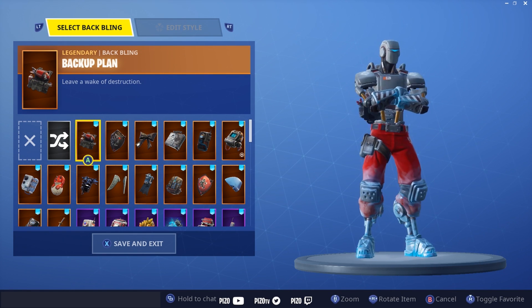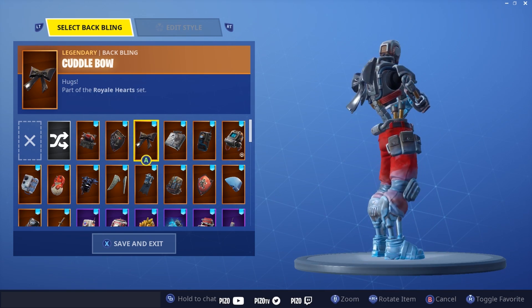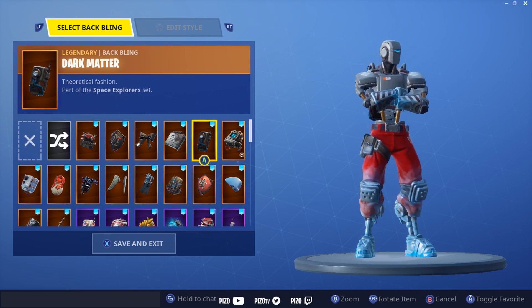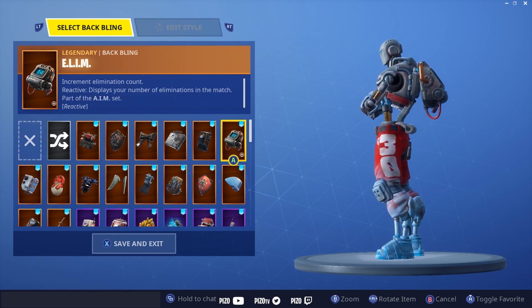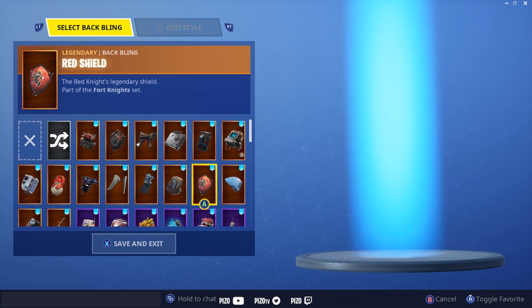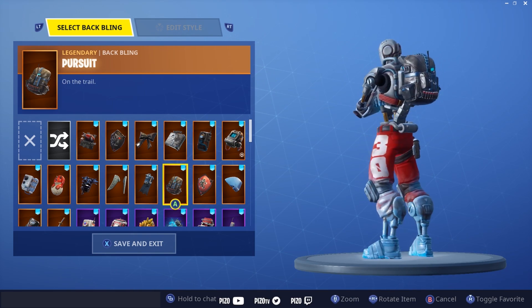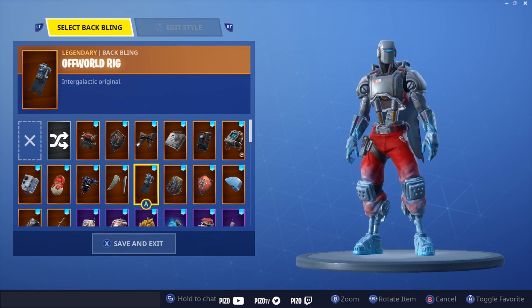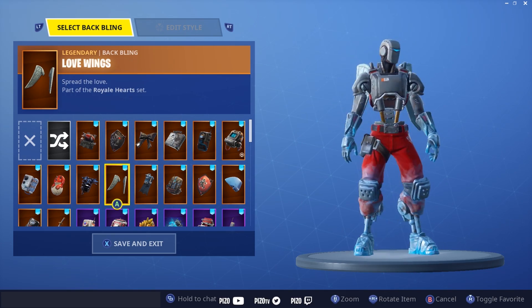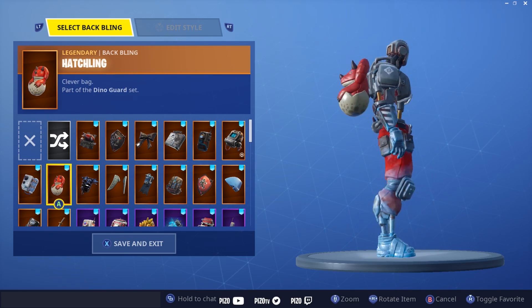I took the liberty of picking a few back blings I thought looked pretty cool with AIM. I'm not going to show all of them — some don't match and it's not worth it. Some are super bulky and make the character even more bulky, but I think it fits. His waist is really skinny so it balances out his thick legs and shoulders. This might be the best weekly challenge reward skin we've gotten, in my opinion.